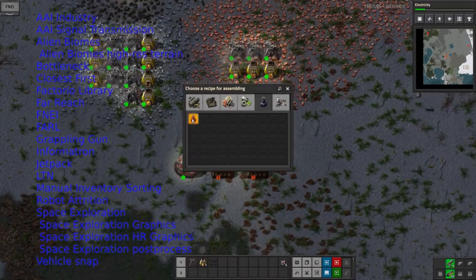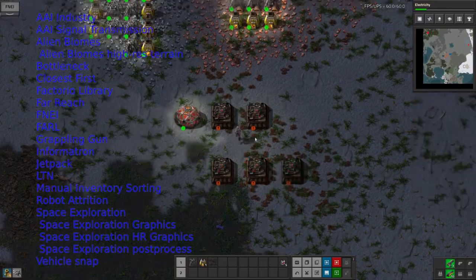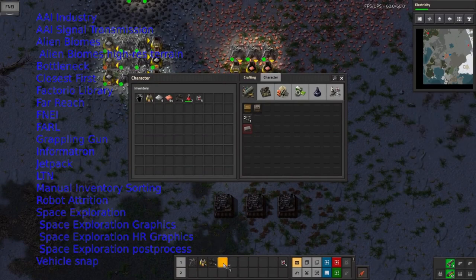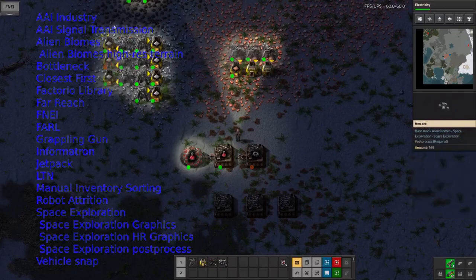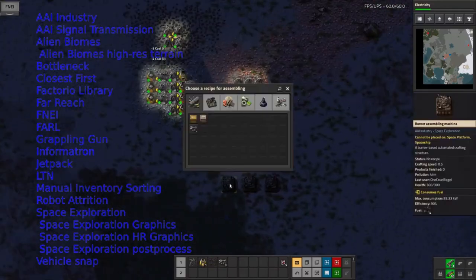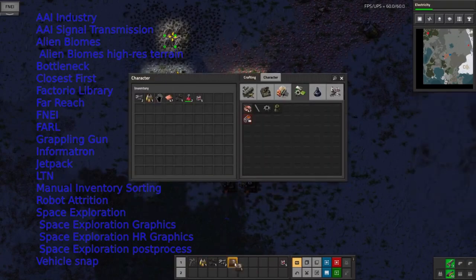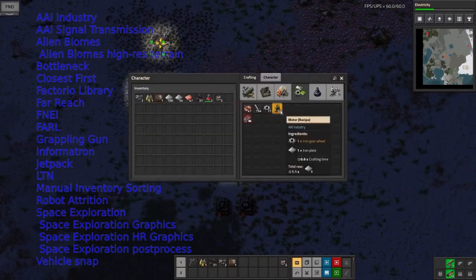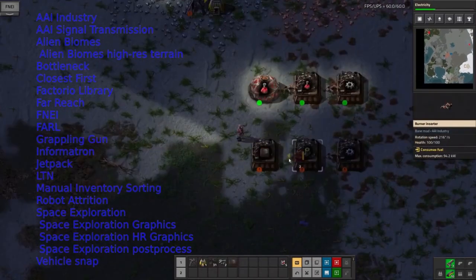Manual Inventory Sorting keeps things a bit tidier. Now, a brief aside — you can see I'm setting up one of the new AAI machines: these are the burner assembly machines and burner science labs. There's a brief burner stage in this game, not quite to the extent of Industrial Revolution, but you get started without electricity by having science labs and assembly machines that just burn coal. It gives you an extra little something to play with before you actually get power up and running, and a way to do research even in the very early times.